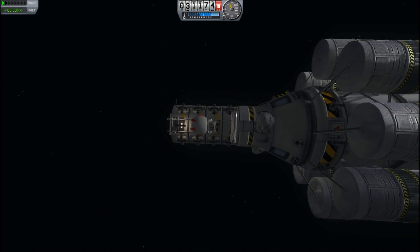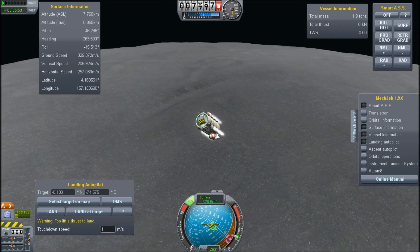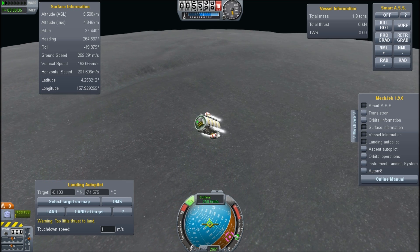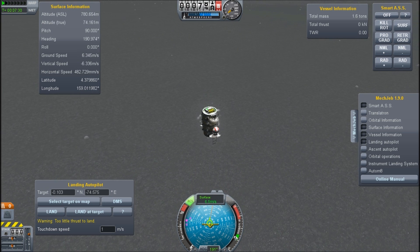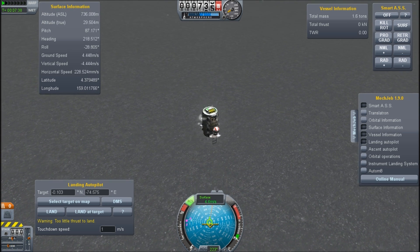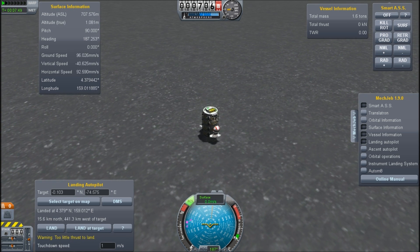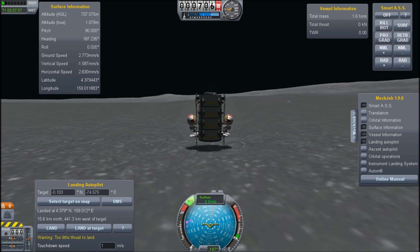That's us coming into orbit. You've seen this before — we have RCS tanks and RCS thrusters, and on the side we have a couple of ladders where the astronauts hang on for dear life as we descend to the moon surface. You can't time accelerate with astronauts on the ladder, and if you bring them off and time accelerate when you're too close, there's a huge possibility they end up getting bounced off at ridiculous speeds by the physics engine. So I'm just skipping out all the boring stuff and coming down to the surface.